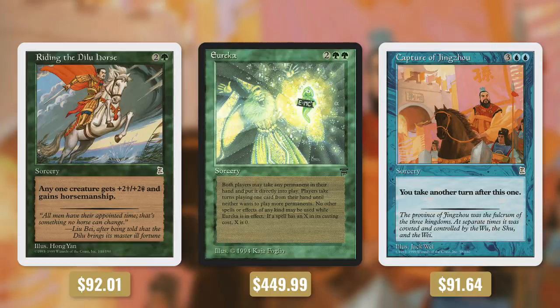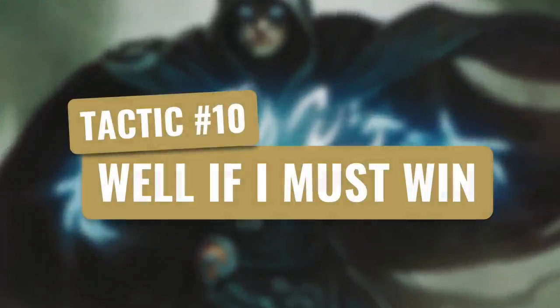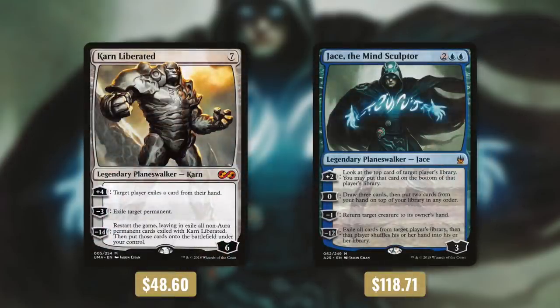But sometimes it is time to end the game and finish off your measly opponents — though remember you've already won since you have more expensive cards. Regardless, it's time for tactic number 10: well, if I must win. First up we've got two very powerful Planeswalkers with Karn Liberated and Jace the Mind Sculptor. Both are very expensive so of course they're great cards.